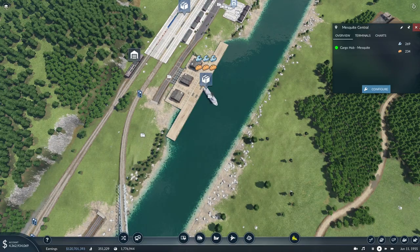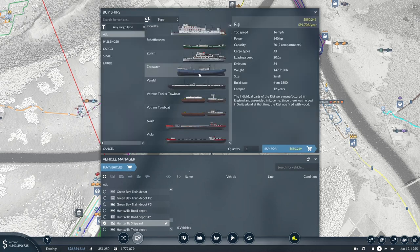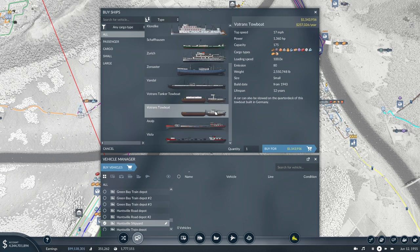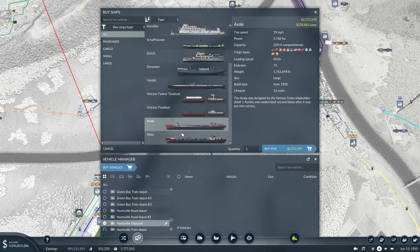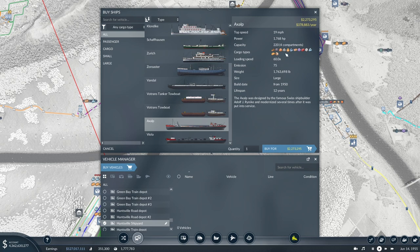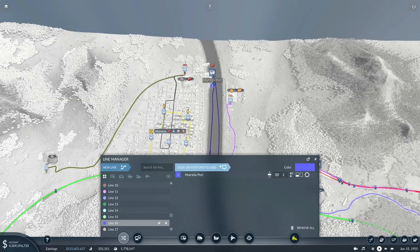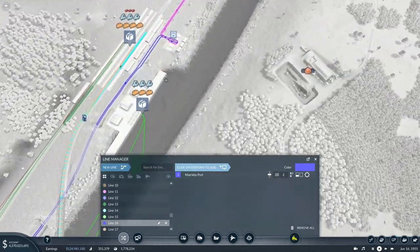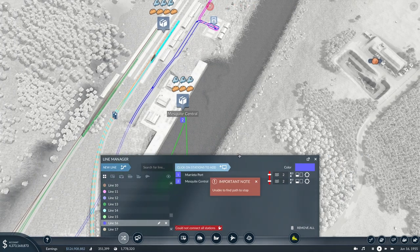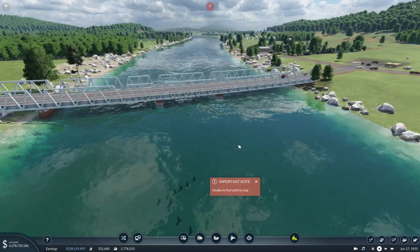So now we can have boats coming in. We'll go buy some vehicles — we've unlocked a few more boats and I think this one here is probably our next best one, as it's just as fast as the Klondike which we were using before for speed, and it can carry every material. So two of these will be fine and we'll make a new line coming from up there down to the cargo hub. It says it's unable to find a path — I think that might be because of this road here.